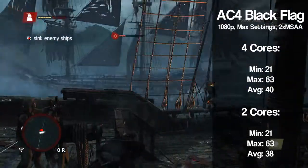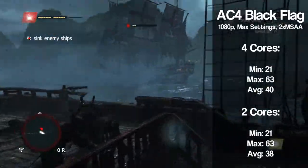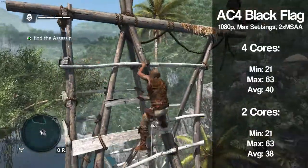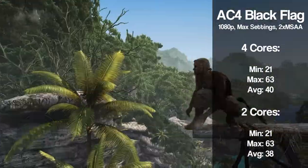On Assassin's Creed 4 we saw pretty much no difference in performance, with the average being within the margin of error. The game didn't run particularly well on either core count though, hovering around 40 fps the majority of the time on high settings.